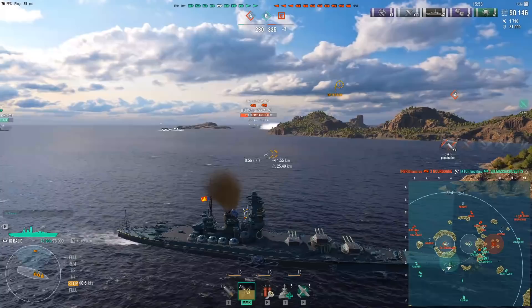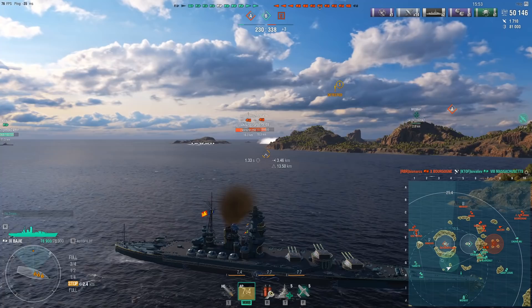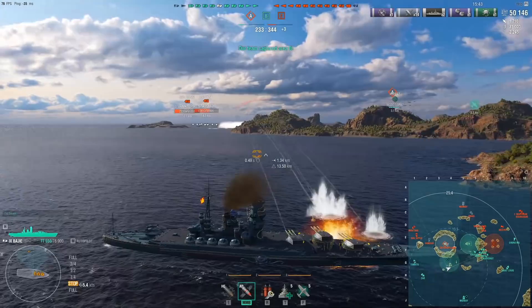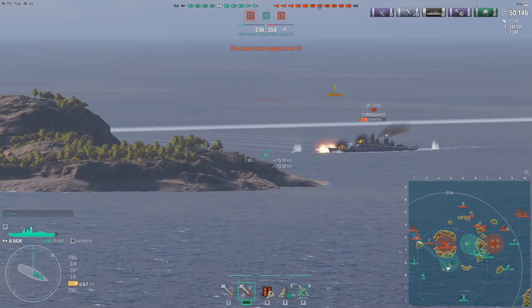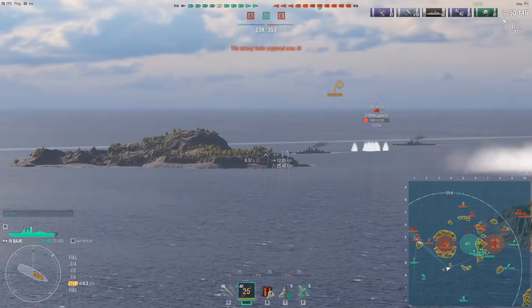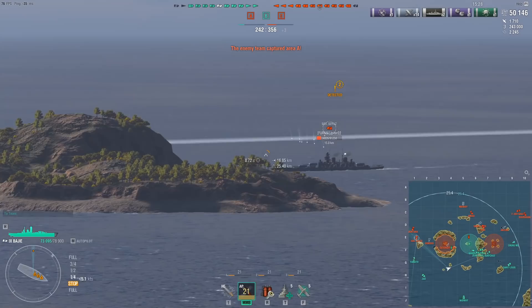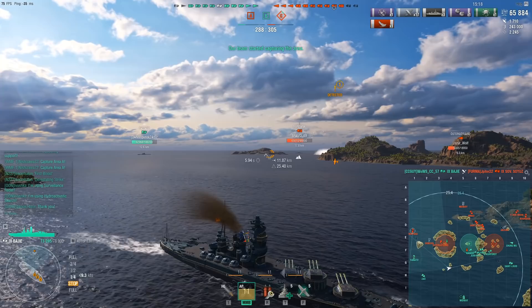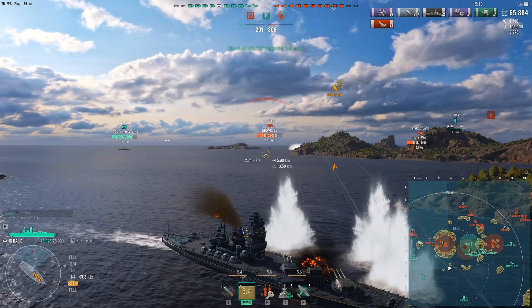This should be pretty straightforward. I am accelerating, reversing, accelerating. The reason for this is that there was an Ognevoy spotted in the center, and there is a risk that there's a DD here. Note that I take breaks between shooting, and this is where it's very important to realize — are you spotted or not? If I was spotted right now, I would be accelerating and getting behind this island. But because I'm undetected, it means the Ognevoy has not yet pushed up through the gap, so I still have some relative safety before there's any risk of torpedoes coming in. Use your own concealment against them — it will give you early warning.